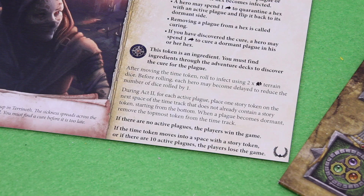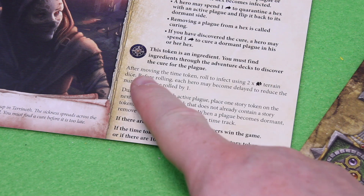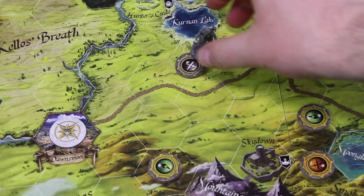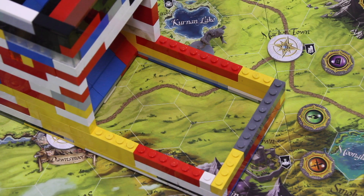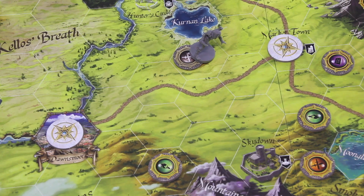That was the story card. Now there's something on our scenario sheet — after moving the time token, roll to infect using two dice. For every wild rolled, the nearest city gets infected — this is how the disease spreads. I can't afford to delay myself, so I'll simply roll two dice. We're still here defeated on this combat spot. No wilds — we're good. No further infection. That's the end of the round.